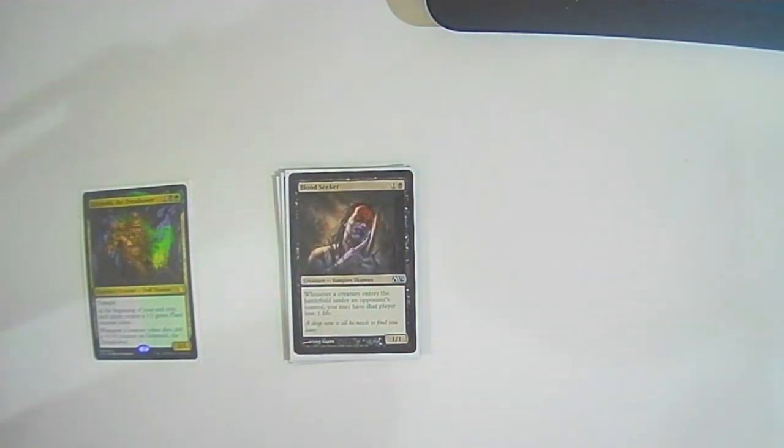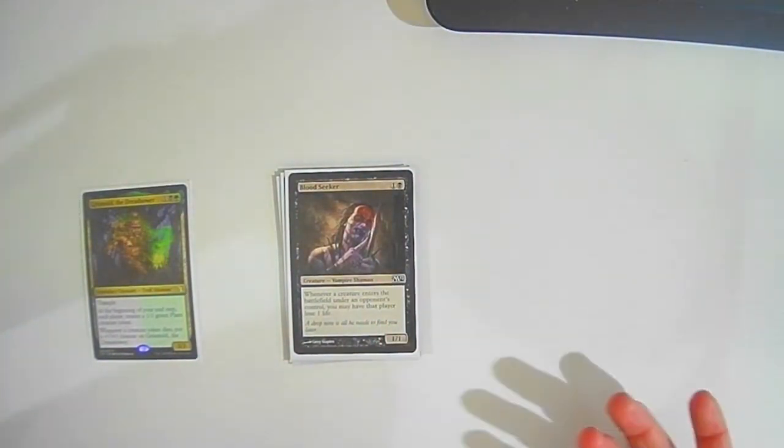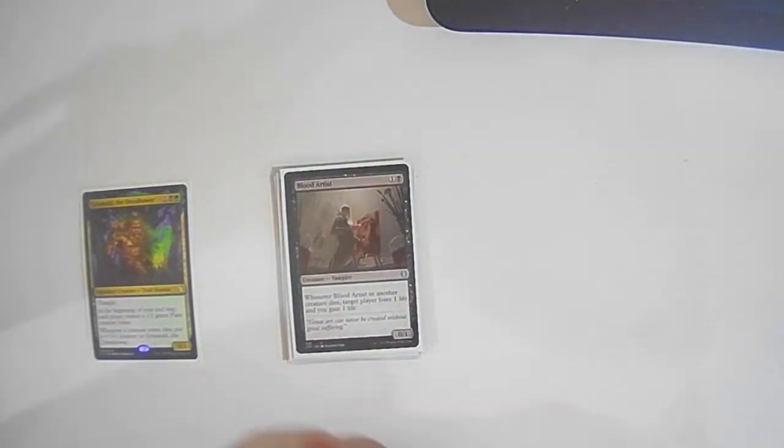Blood Seeker — a card I don't think enough people use. Whenever a creature enters the battlefield under an opponent's control, you may have that player lose one life. This is very good against token strategies. If you see people playing Krenko or similar styles, this card can do a lot of work — if they decide to create 26 goblins at their end step, you can choose to make that person lose 26 life. Blood Artist: whenever Blood Artist or another creature dies, target player loses one life and you gain one life.